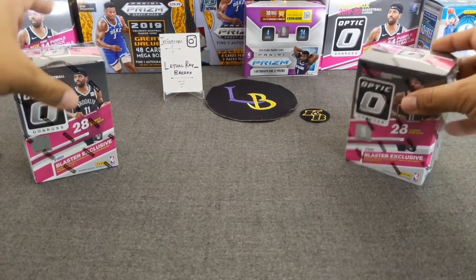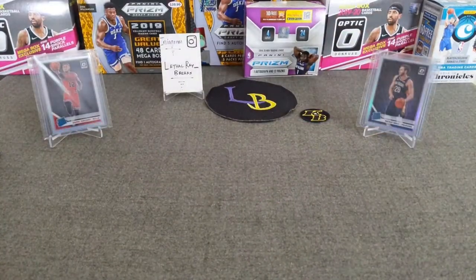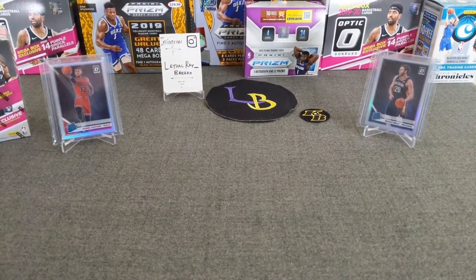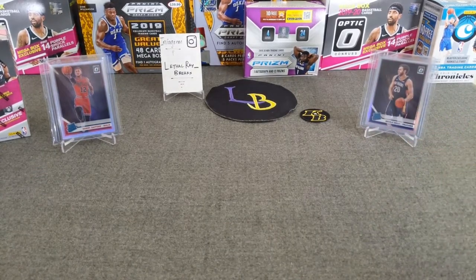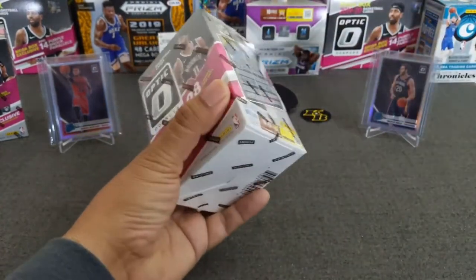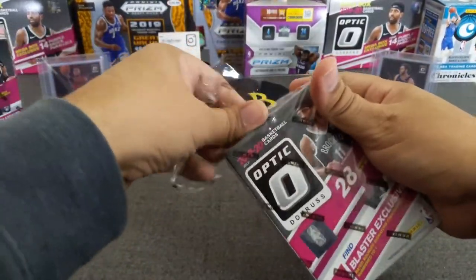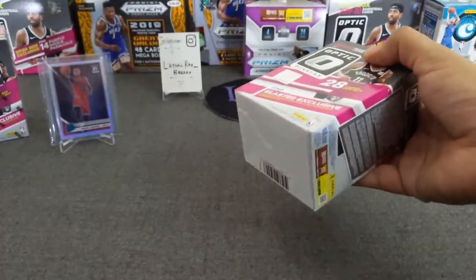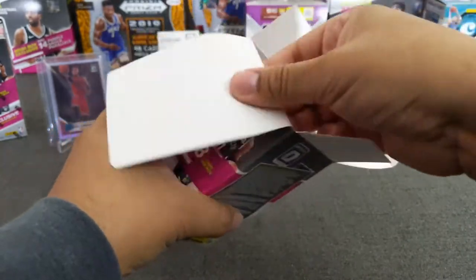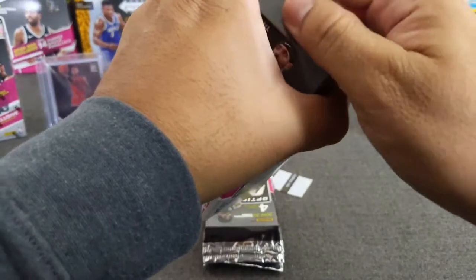We'll start with the right side. Our guest breakers — hopefully to call Mr. Zion out — is the Daniel Gafford hollow, and a hollow of Melly. Hopefully the Gafford hollow will bring out a Mr. Zion to come out and play some more. All right, let's go ahead and start ripping this box. 2019-20 Optic Basketball blasters — looking for the checkerboard, looking for the hollows, looking for the purples, always looking for Mr. LeBron James of course.